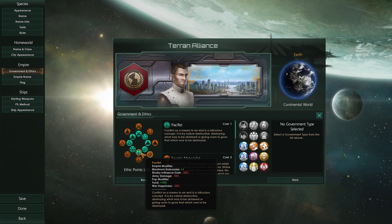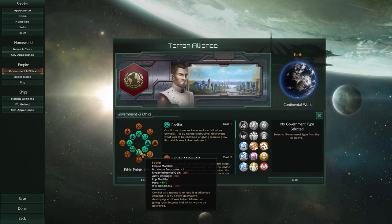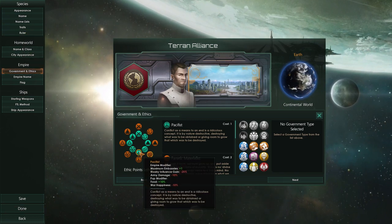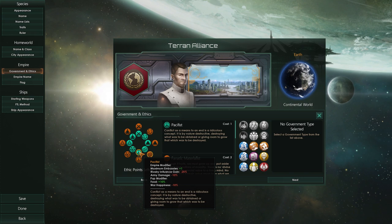Embassies are pretty important if you want to build good relations. We will also get minus 25% rivalry influence gain. Influence is one of the resources in the game and you can rival people to get additional influence — you declare an empire as your rival and gain influence just by doing that. We'll have a minus 25% modifier to that, and also minus 10% army damage.